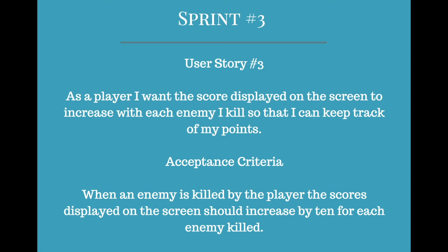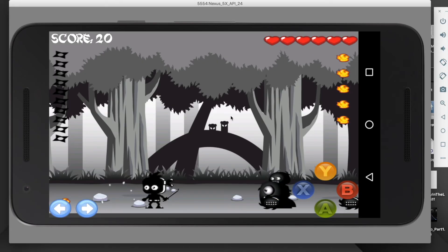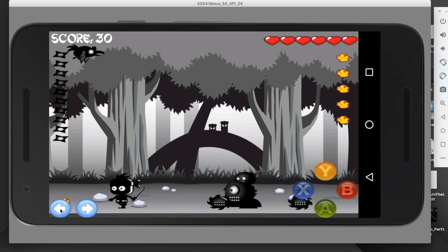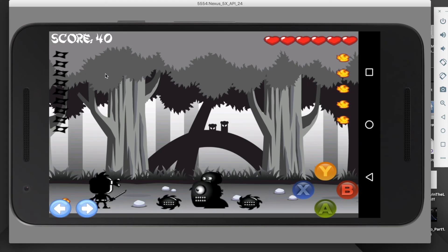My third user story was: as a player, I want the score displayed on the screen to increase with each enemy I kill so that I can keep track of my points. The acceptance criteria was when an enemy is killed by the player, the score should increase by 10 for each enemy killed. If I kill an enemy, my score goes up by 10 — this also applies to the flying enemy.